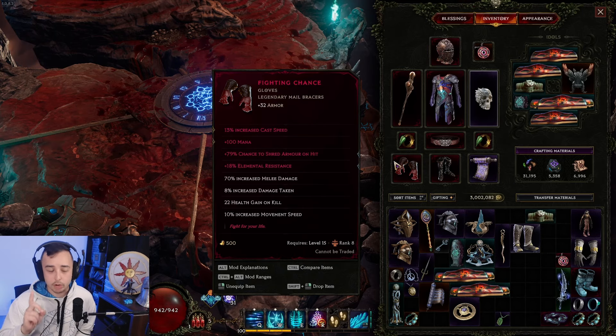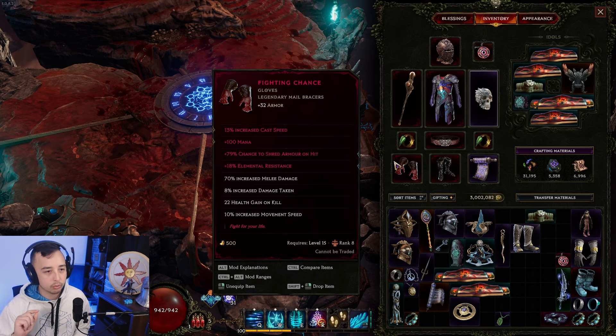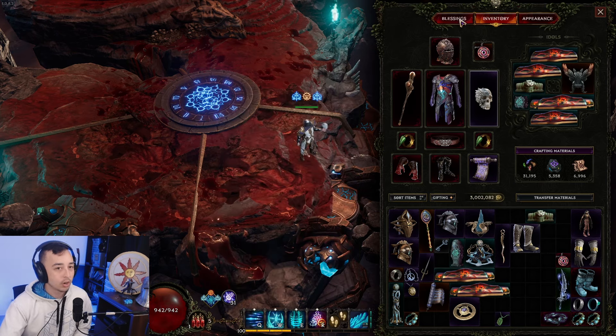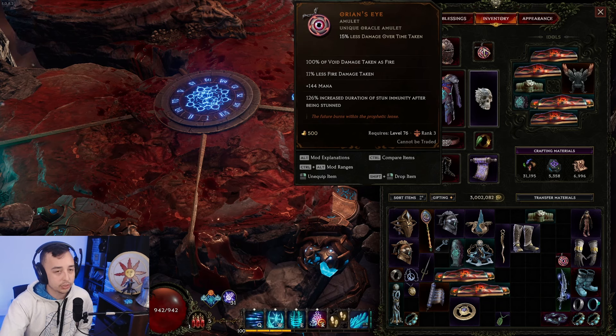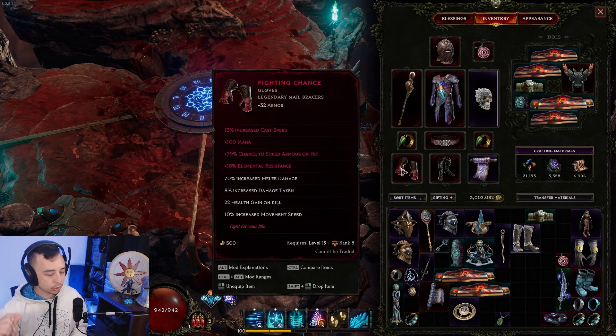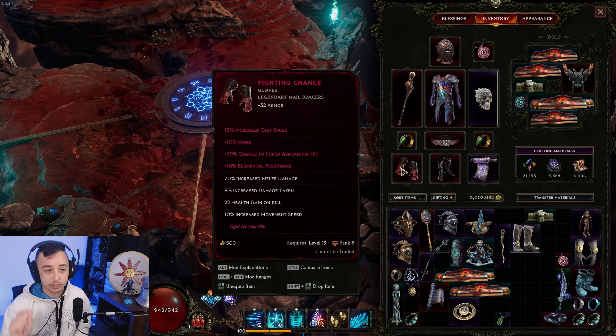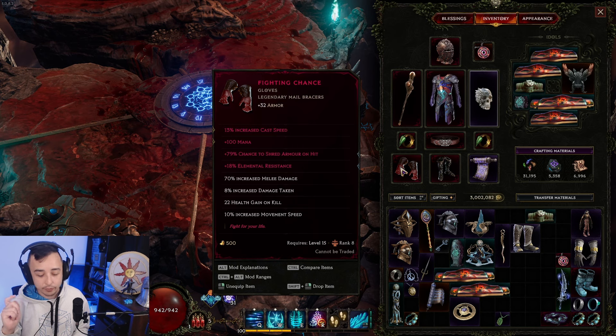On the gloves, Chance to Shred Armor on Hit is a must-have — the only piece of gear where you'll have armor shred unless you're not using Orion's Eye and instead using a regular exalted amulet. Armor shred on hit is a huge damage multiplier. If you feel like you're lacking damage, slamming Tier 5 Armor Shred on Hit on your gloves will increase your DPS dramatically.